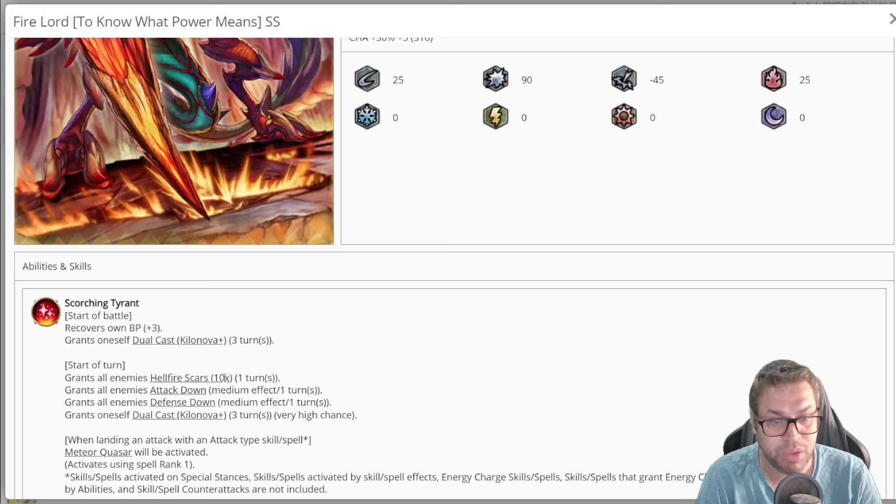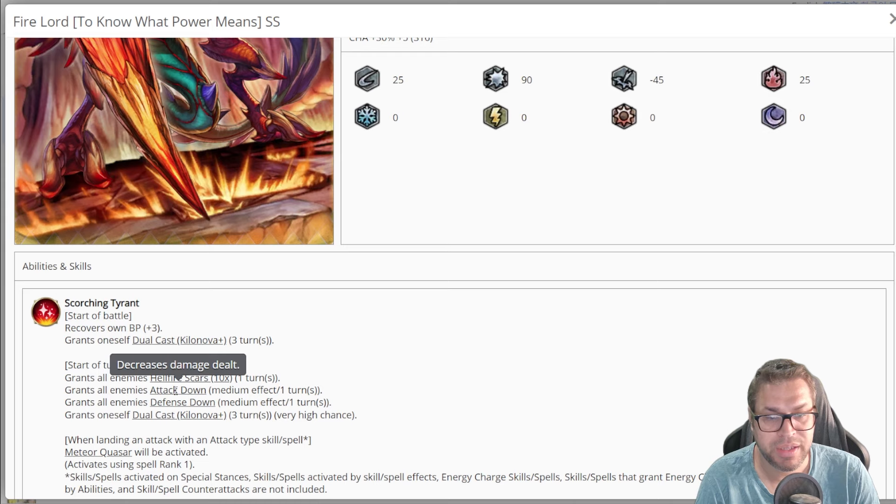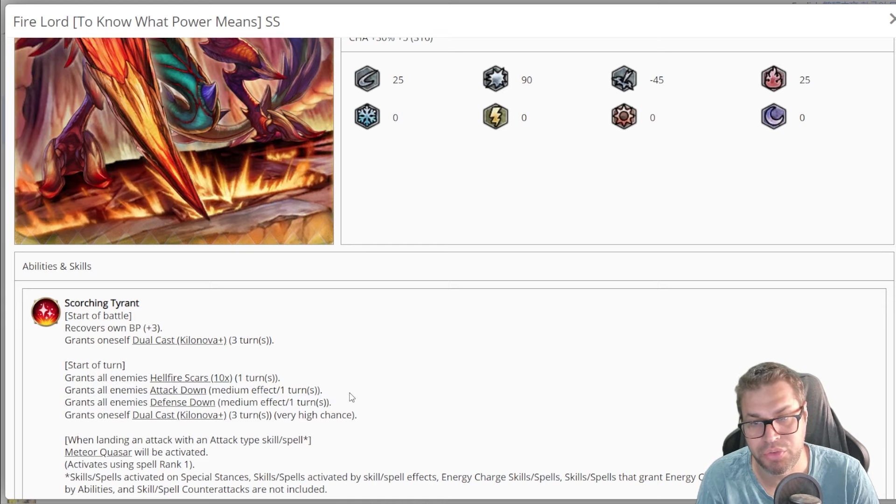He also casts Hellfire Scars 10 times for all enemies, lasting just one turn. When those enemies are attacked by heat damage, he will apply defense down that decreases defense by 10%, lasting two turns, and stacking. He will also debuff the enemy's intelligence by 5% — theoretically if you can attack enemies 10 times with fire attacks, depending on your characters having multiple chase attacks, you can debuff 50% from this passive alone. He also grants attack down to all enemies, though it has low value — 10% damage decrease for that turn only — and defense down of the same 10% volume for that turn.